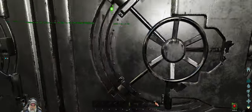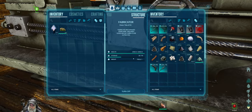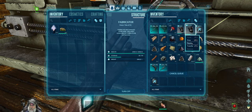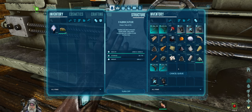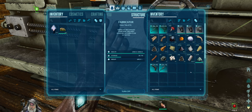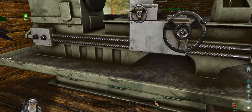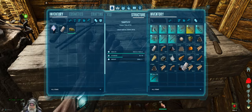We'll hang on to the blueprint, obviously, because you never know. But yeah, we're putting that back. I think that's all we're going to make in here. While we're here, let's repair all this stuff, and then we'll go back to the smithy and make that stuff in there. Let's put this polymer back in here in our little snail fridge, and then we're going to need all of this metal back in here.